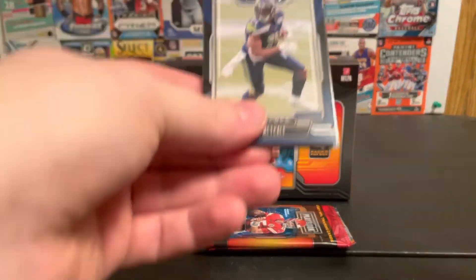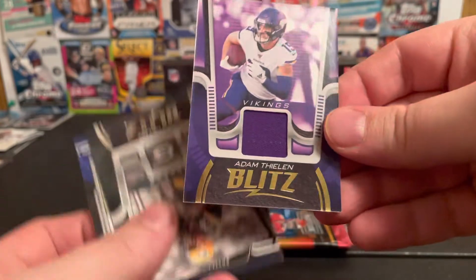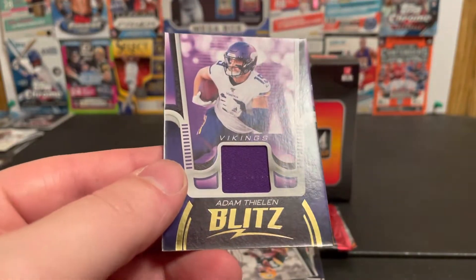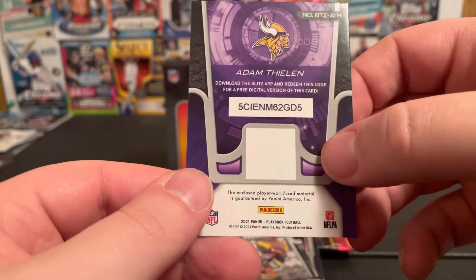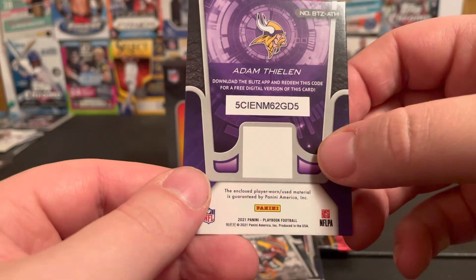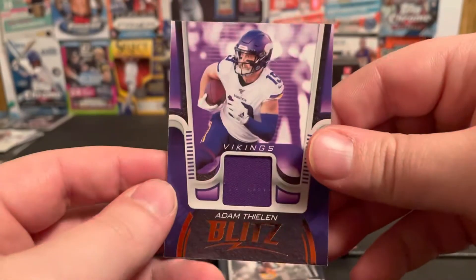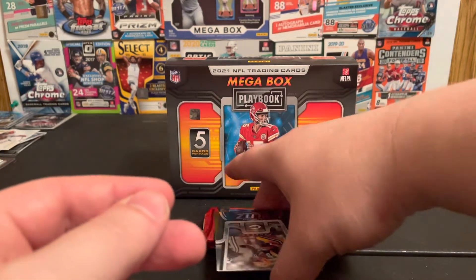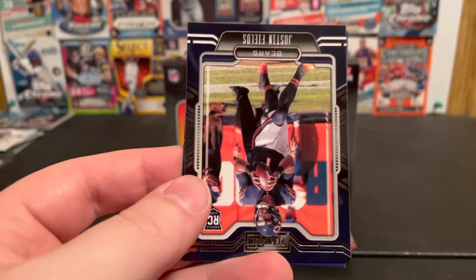It looks like we got a memorabilia card — we got a DK... actually it's an Adam Thielen jersey card from Blitz. Not even a rookie. Download the Blitz app and redeem this code for a free digital version of this card — probably shouldn't have shown the code. I also got a Blitz card of A.J. Dillon, and that one's got a code too. Just a Fields rookie card, and a purple of Daniel Jones.